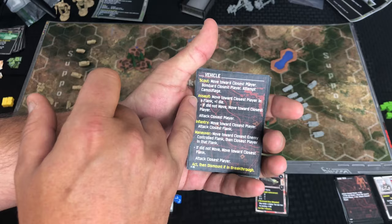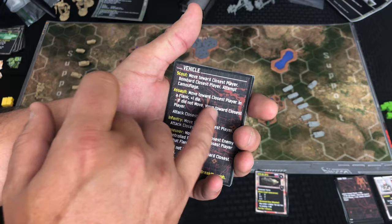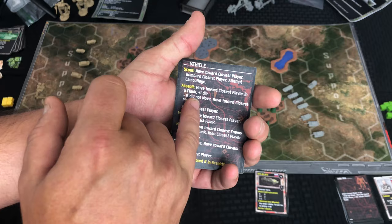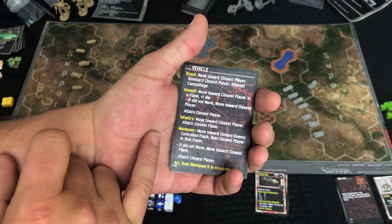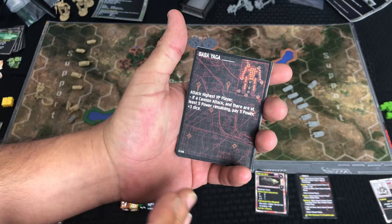You don't do everything — you pick one starting from the top, working your way down, and the first time you have one of those activate, that's the enemy's activation. But you do do everything that's listed down for that unit. So let's say the assault was the one that activated — you would move towards the closest player in the flank and get one extra movement die, then move towards the closest player and attack them.